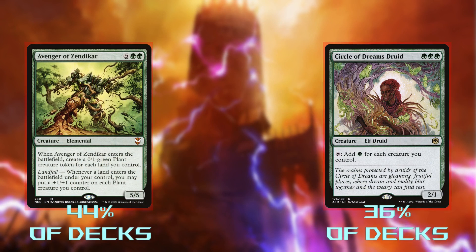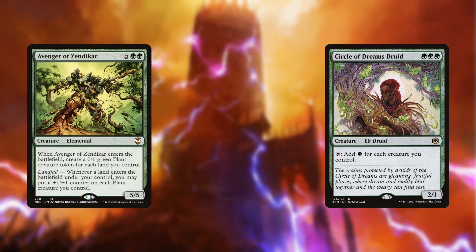Avenger of Zendikar and Circle of Dreams Druid are both symptoms of the same problem: mana. I actually managed to keep my mana curve down to 5 with this deck. Because of how tightly focused we are on making tokens, we don't have a lot of time to ramp, so even though the Avenger is a big payoff, it's too steep a cost to stay in. Likewise, we don't really need the mana from the Druid — she wouldn't be able to tap for mana until turn 5 at best, and the back half of the game isn't exactly when we need to be ramping.